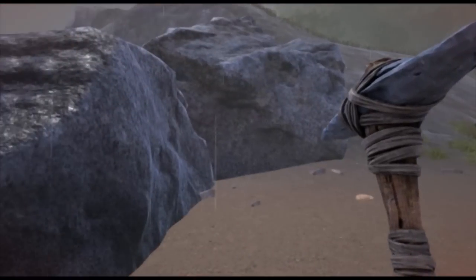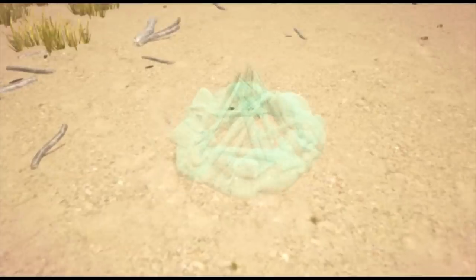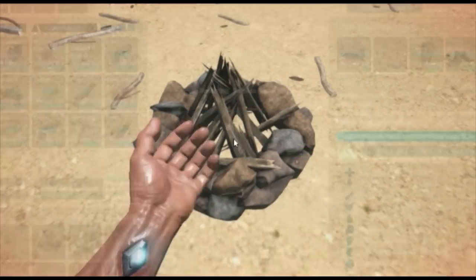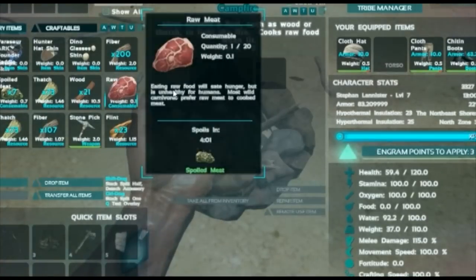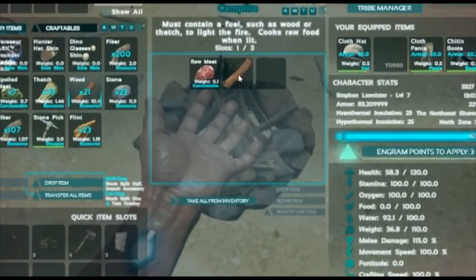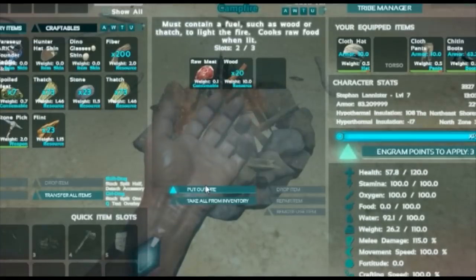Hi there and thanks for clicking on this video. Today we are going to see how to get some flint. Flint is the kind of stone that you absolutely need to get something like a campfire, to craft a stone hatchet, to craft a torch, to craft a spear, and so on.